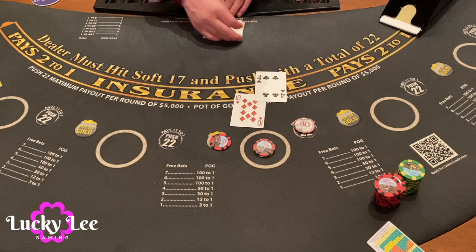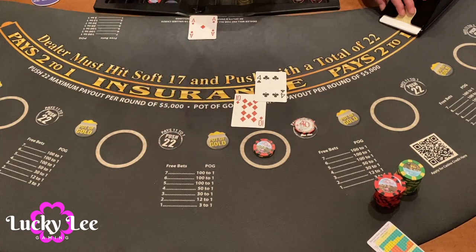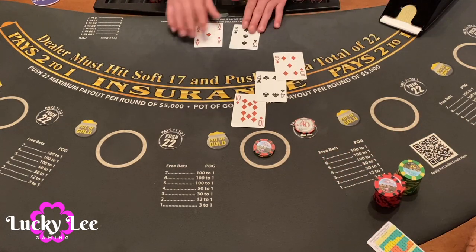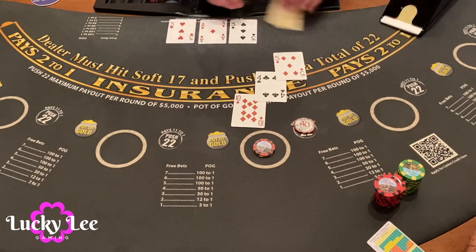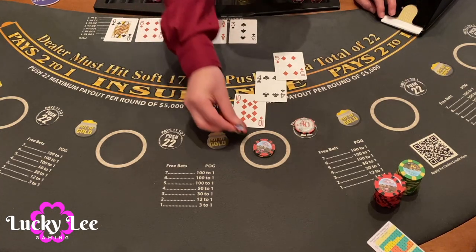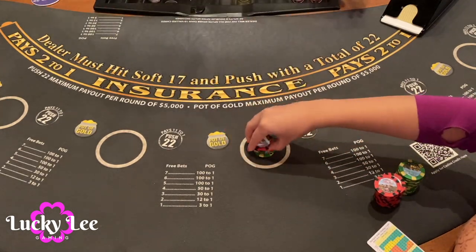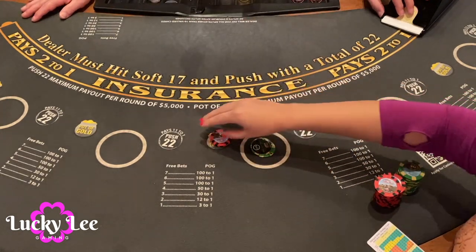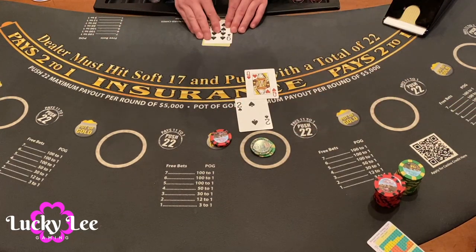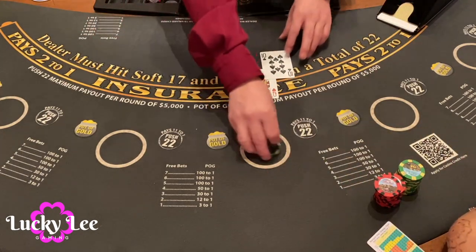10, 15, ace — no insurance. We'll hit this please. 19. We won — lovely! Alright, let's go up to $50 and try $10 on the pot of gold. 3, 2 — we'll hit this one please. Oh, too many, that's okay.